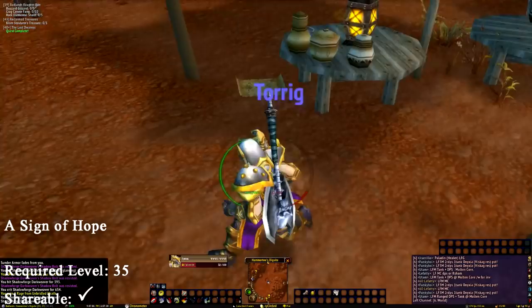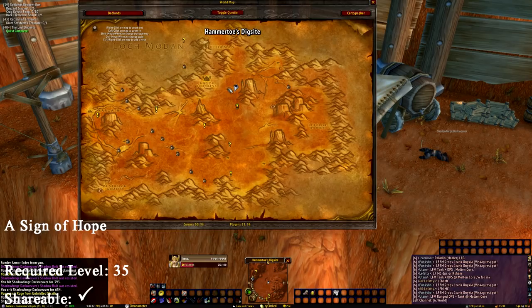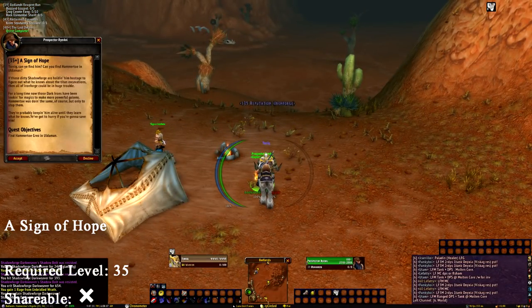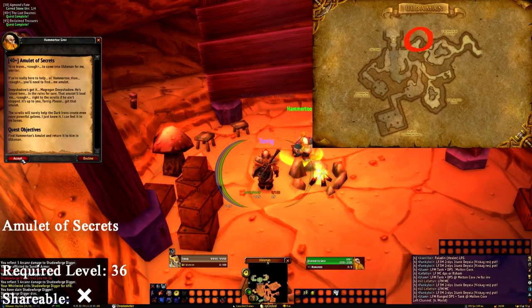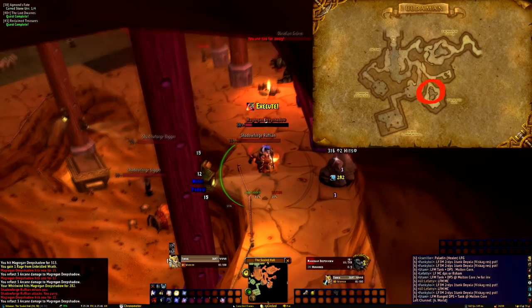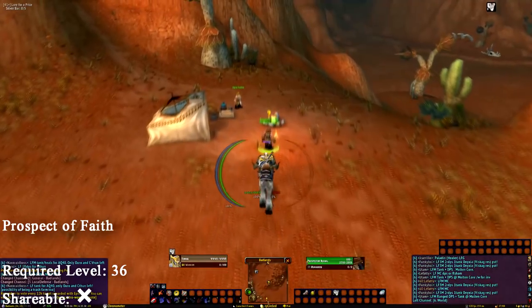In north central Uldeman, we can find a crumpled note in a dark iron camp which gives us A Sign of Hope. This quest sends us to Prospector Rydal, who is just up the hill. Rydal then sends us inside the entrance area of Uldeman to find Hammerto Grez. Hammerto Grez gives us Amulet of Secrets, which has us kill Margregan Deep Shadow to retrieve Hammerto's Amulet. Upon returning to Hammerto, he gives us Prospect of Faith, which sends us back to Rydal in the Badlands.